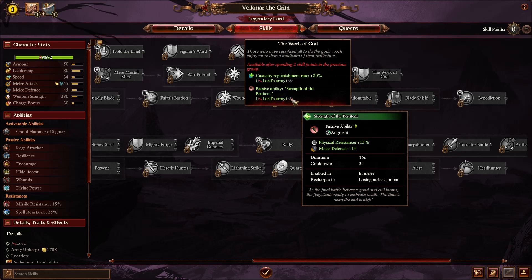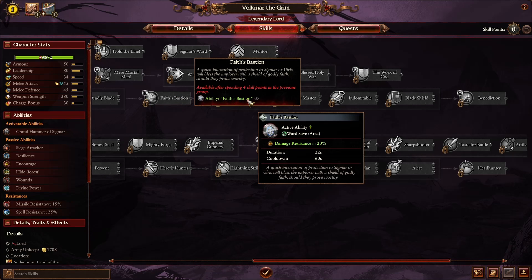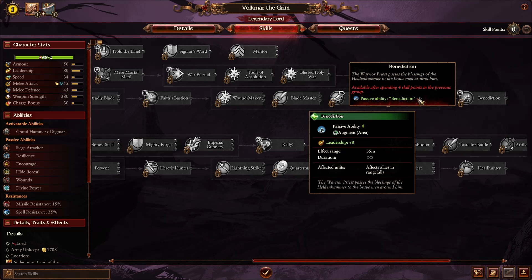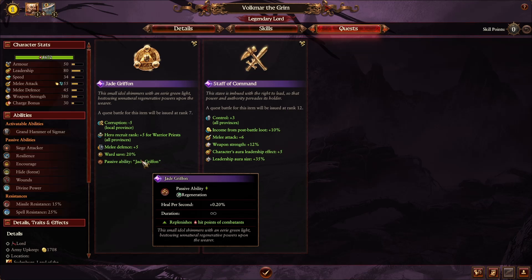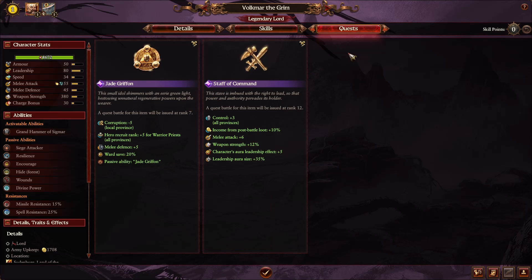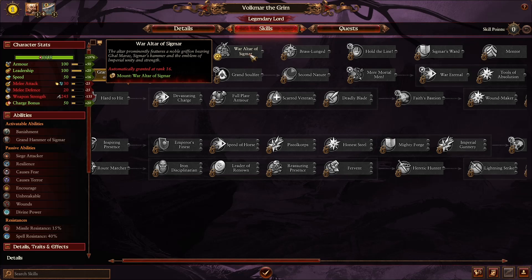Volkmar has the Strength of the Penitent for the whole army — normally a flagellant ability, he gives it army-wide, providing physical resistance and melee defense when in melee, recharging only if they are losing combat. He also has Faith's Bastion, a 30% ward save for 22 seconds, and the Benediction aura — always active, giving leadership to all allies in range. The Jade Griffin item gives him regeneration, and the War Altar of Sigmar makes him unbreakable, making him quite a tanky frontline.